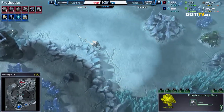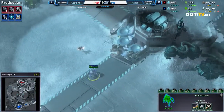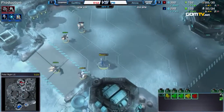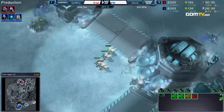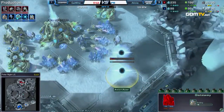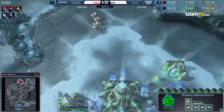He immediately starts an Engineering Bay — that's not going to be all too useful against this, though it'll be great against DTs, which are probably not coming any time soon. If a Reaper goes down right now, Gumiho might actually be out of luck for the whole game. He's using the Reba build from All-Stars. He played the Reba build back then and was like, yeah, I wanted to try it — and it actually worked. I think it was on Tristram. He went for that build and it was actually successful. So right now, he's trying it again, this time against Alicia.